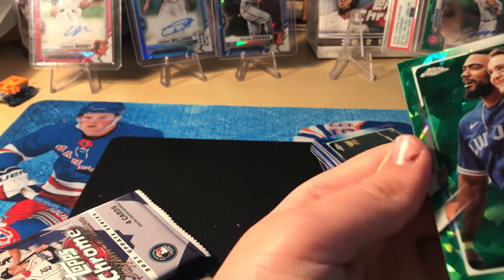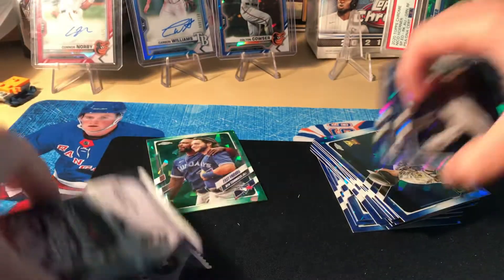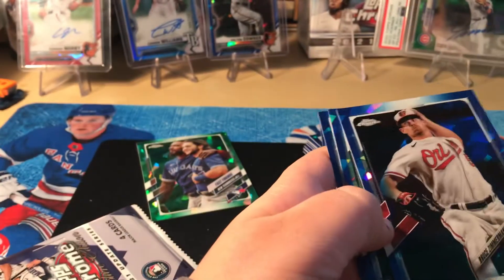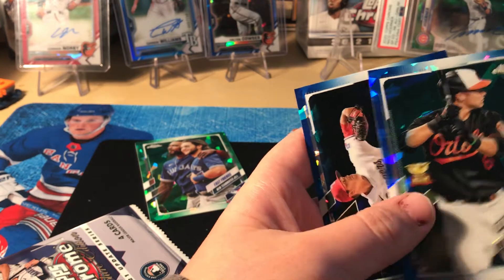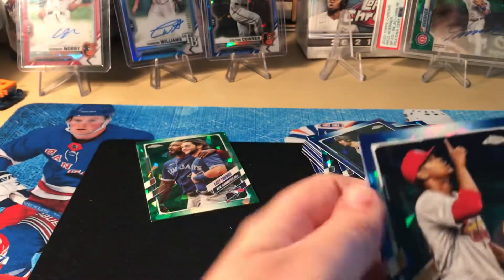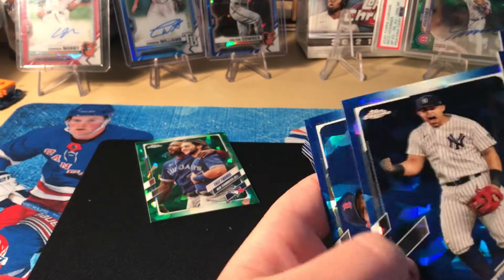It's not even a player card — it's a team card. Topps, you really need to fix yourselves. This box is horrendous. There's a giant line across it. Topps, if it's just us... we've gotten so many bad packs. It's not supposed to be scratched up like that — it's like you're doing this on purpose.